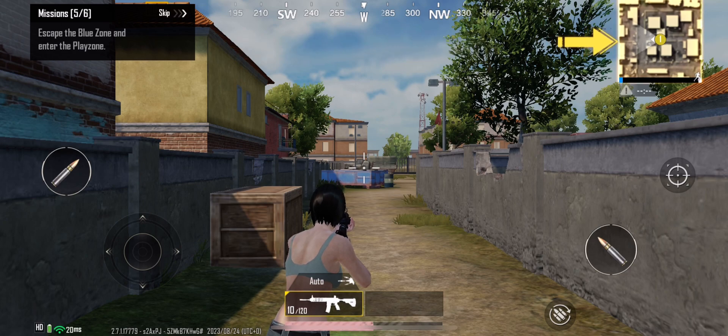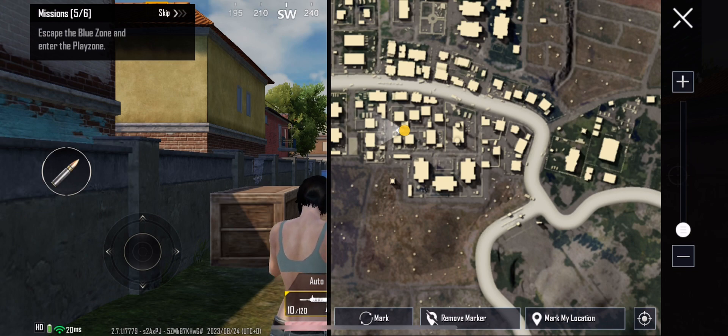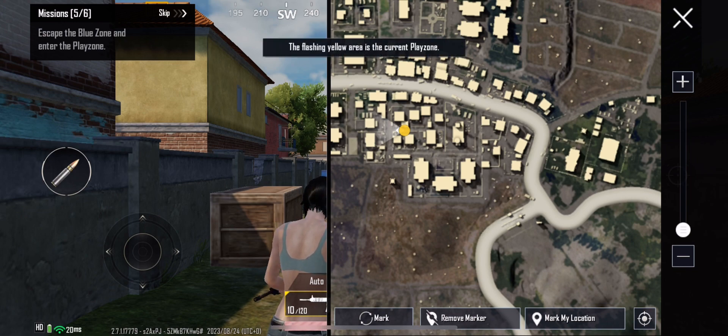Tap the map to check the blue zone. The flashing blue area is the blue zone — you will continuously lose health if you are in it. The flashing yellow area is the current play zone.